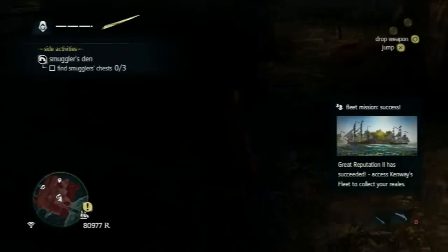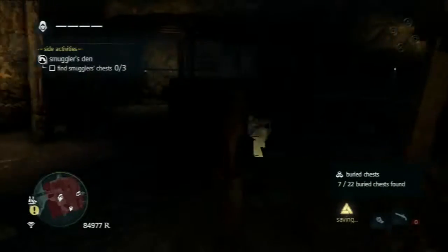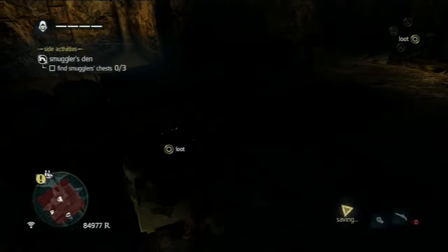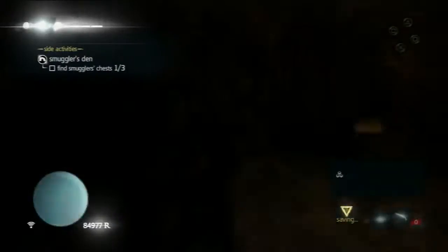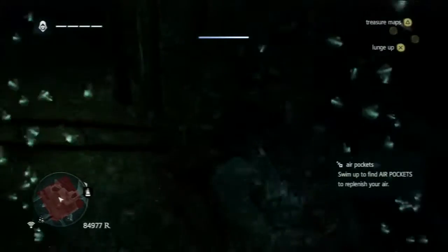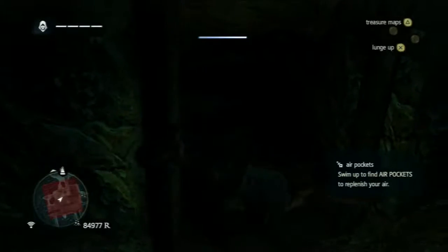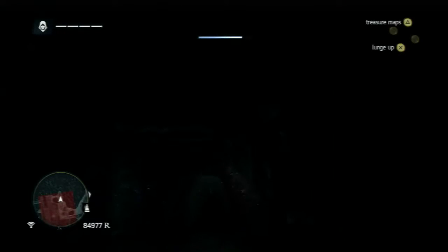I remember for the longest time hating this particular map because of that animus fragment behind the wooden gate. I hated that one. It seriously took me like 15 minutes of looking to finally find where you're supposed to go. Here's a third chest found. There is an animus fragment behind a wooden gate — I thought the game was being clever asking you to destroy it to get through, but no, there's no environmental damage in this game. You have to find a stupid underwater tunnel and swim to it from below.